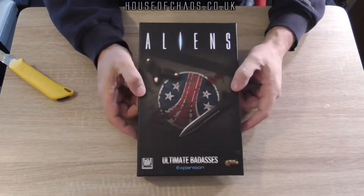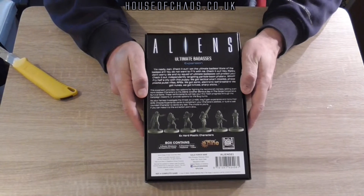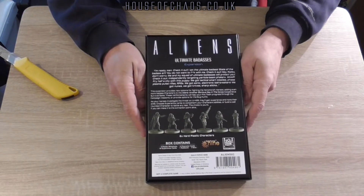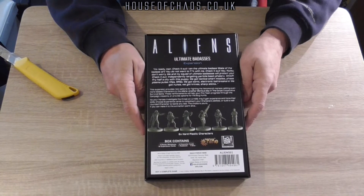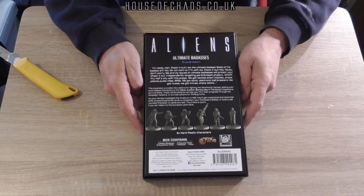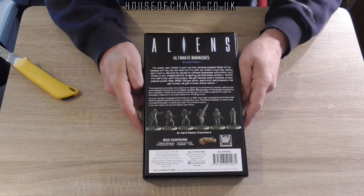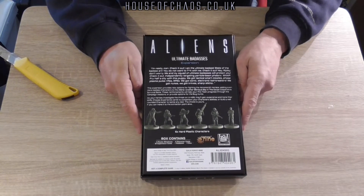Aliens: Another Glorious Day in the Corps. The back of the box is upside down to the front. You get six hard plastic characters. This expansion provides new options for fighting the xenomorph menace, adding even more badass characters to Aliens: Another Glorious Day in the Corps — a co-operative survival game.